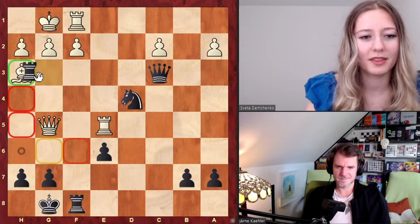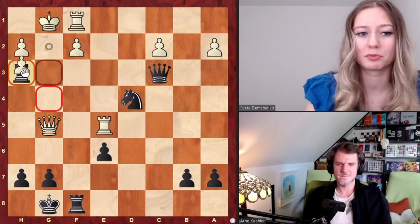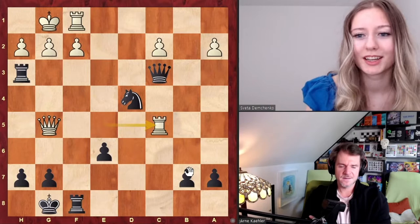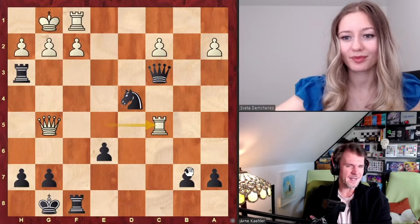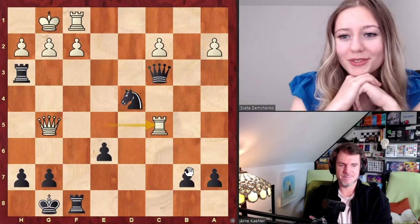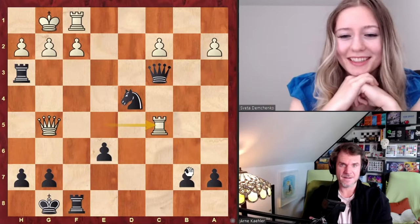Black cannot capture the rook because of knight f3, so white played rook c5 to attack the queen and win back the pieces. What would you play here as black? This is the famous, surprising move. I've seen this before and I'm thinking of a checkmate pattern, but I'm not 100% sure how to reach it. I'd be surprised if you haven't seen this in tactics training.